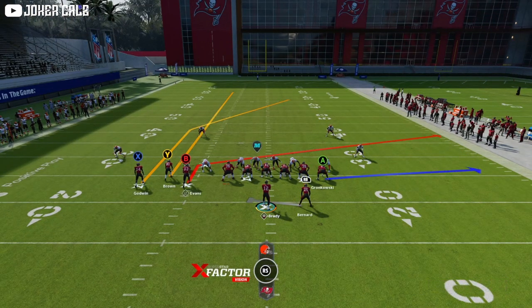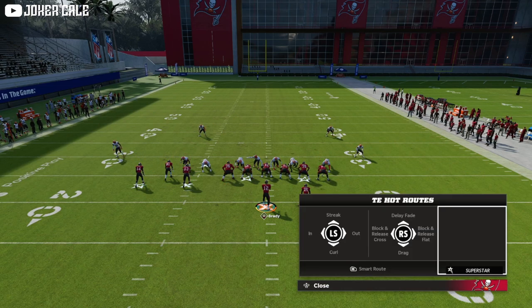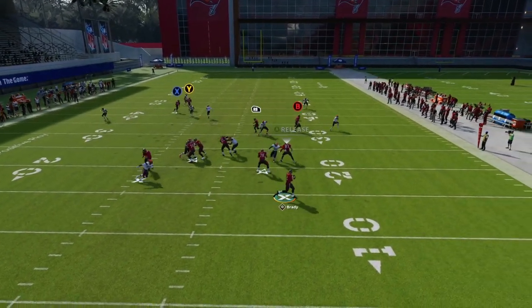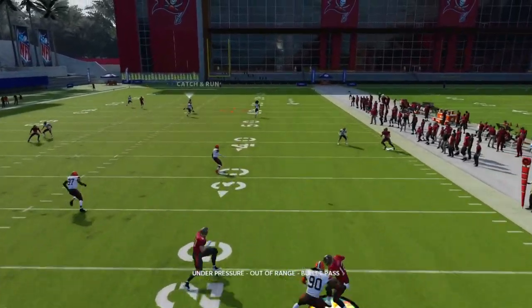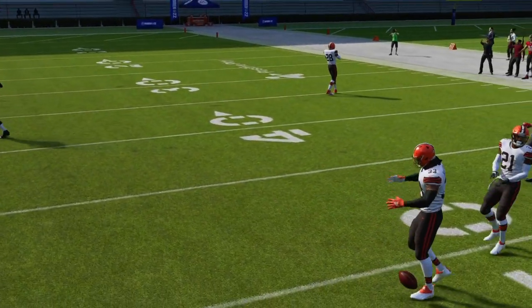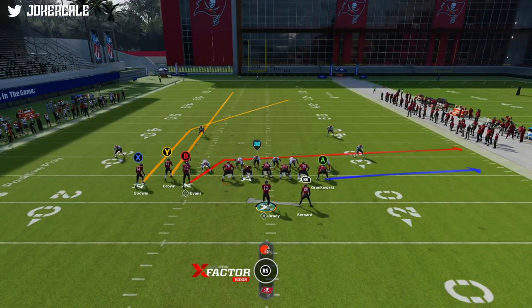Like I said: streak the slot receiver, slant Mike Evans, and then angle route — just like that, boom boom. As you can see, the deep half gets pulled down and then Tom, when he doesn't get hit, can throw it over the top and burn them deep. Obviously offense is a little overpowered right now.